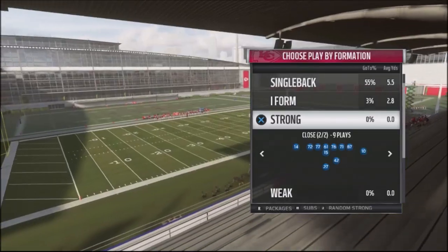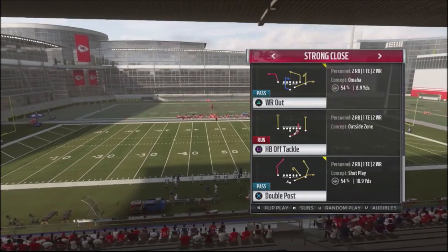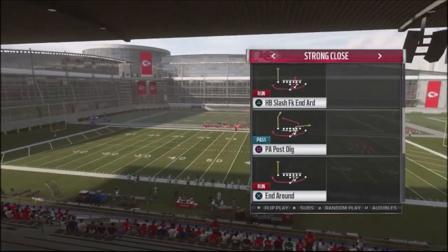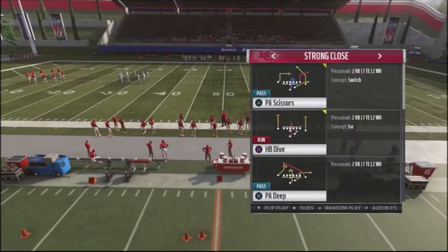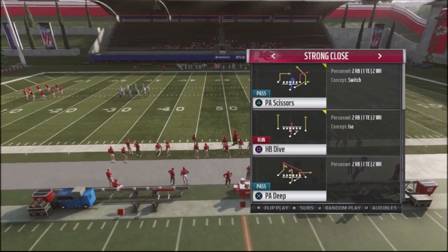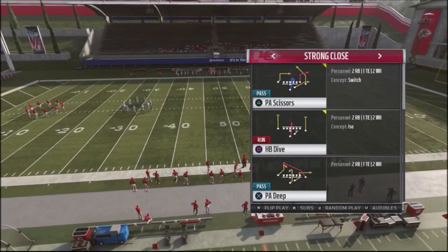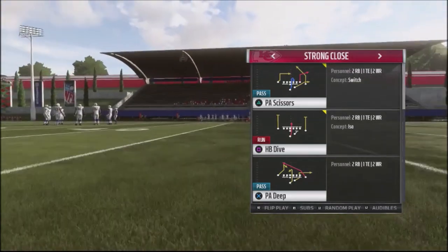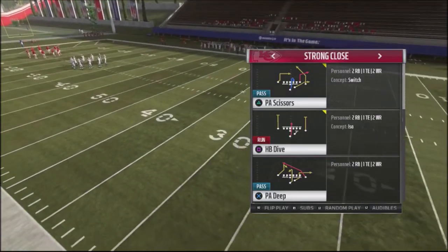Out of the Strong Close formation, there are a lot of great plays — off tackle, double post, wide receiver out, play action scissors, dive — and obviously some pitch plays you can find in other books. But Play Action Deep is a play I've never used before, and it's a great play to sprinkle into your scheme when you need a deep ball. I'm going to show this on the 20-yard line on the right hash to give myself more depth.